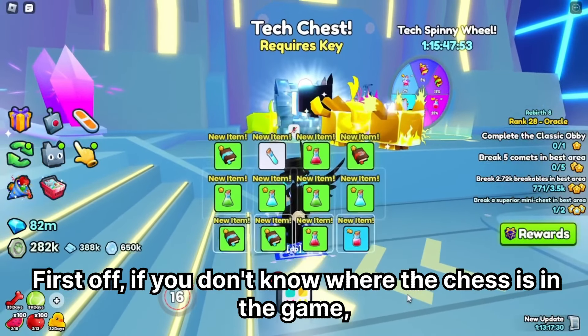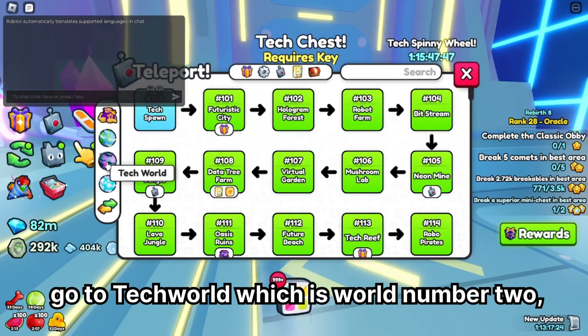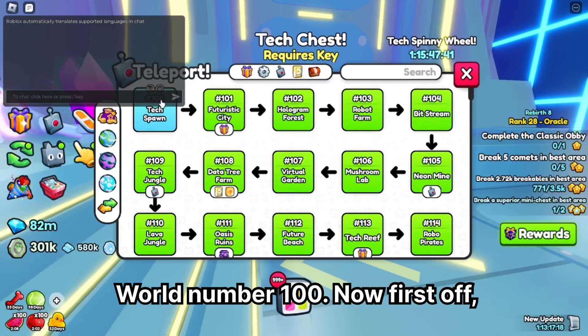First off, if you don't know where the chest is in the game, all you have to do is click on Teleport, go to Tech World which is world number 2, and it will be at the very beginning of world number 2 in Tech World Spawn, world number 100.